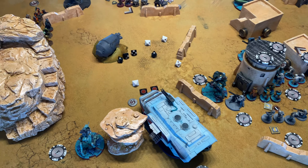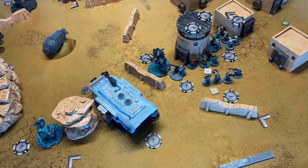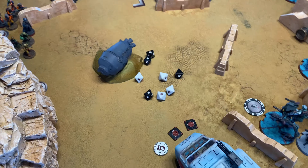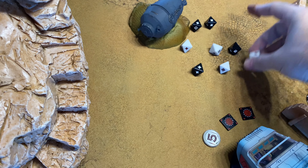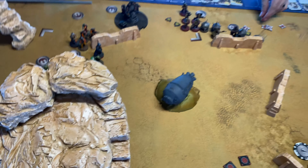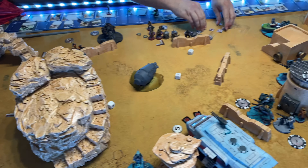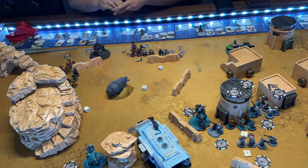We're going to pop that unstable astromech and attack again. You do have light cover, but I have surge to hit — it's worth it if I can kill Chewie. That's another four hits, rolling against three defense dice. You blocked two, so you're alive with one health left. Six, eight — wow.